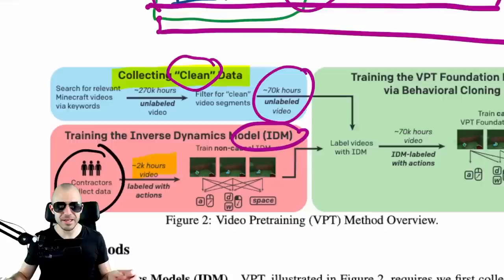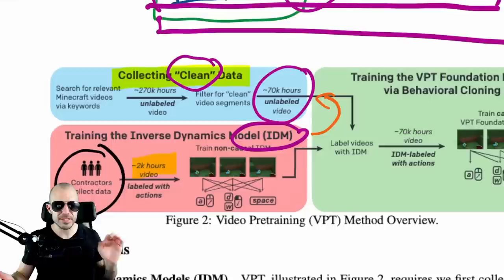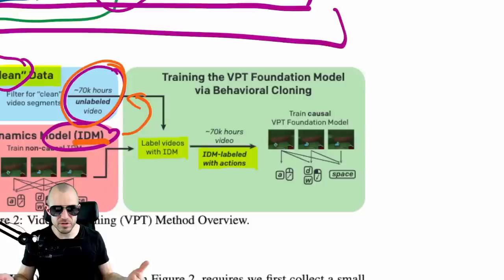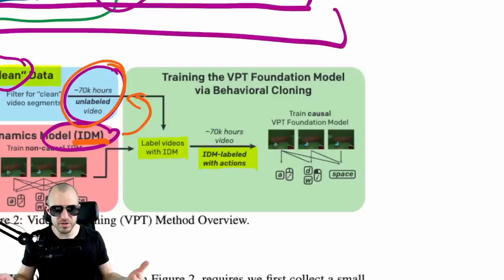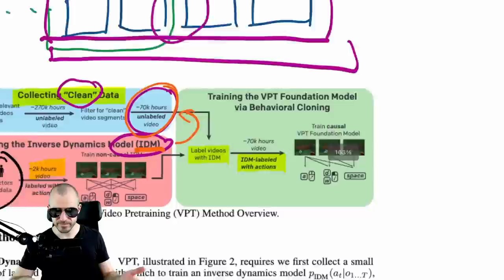They essentially have 70,000 hours of clean but unlabeled data. Then the trick is they use the inverse dynamics model to label the unlabeled data to have pseudo-labels. This obviously requires a very accurate inverse dynamics model — they verify they get over 90% accuracy in inferring the actions. Once you have that, you can pseudo-label all of this unlabeled video data, leading to 70,000 hours of labeled data. Then you can do behavior cloning — essentially learning from expert demonstrations, though they're only pseudo-expert demonstrations because the labels were propagated from a smaller set.